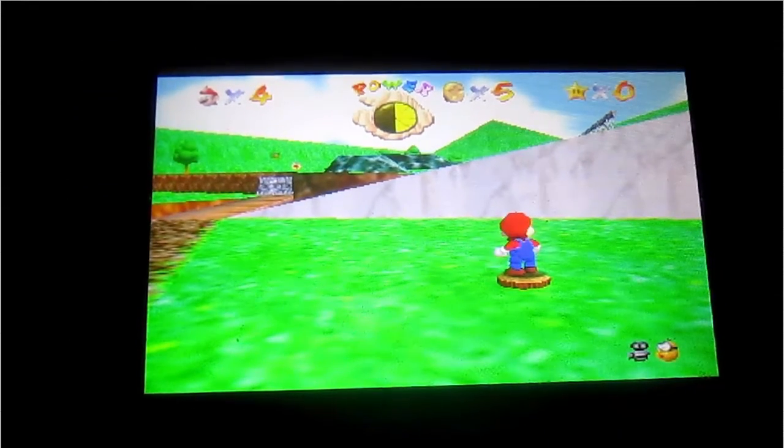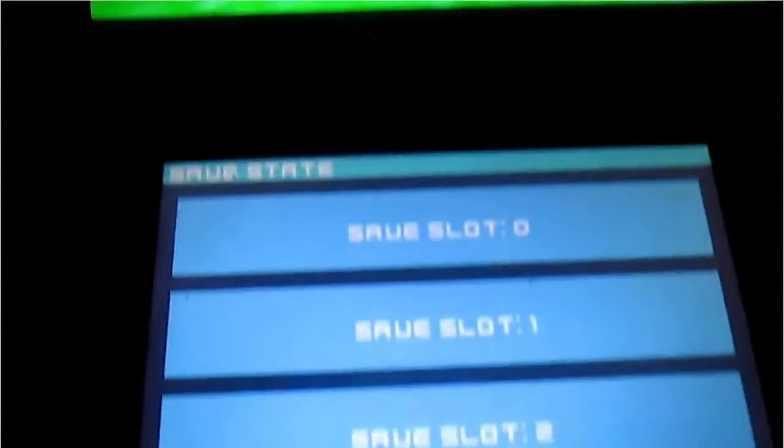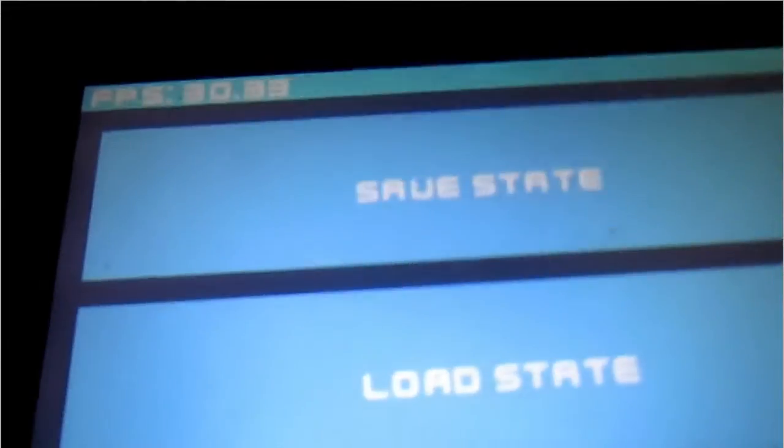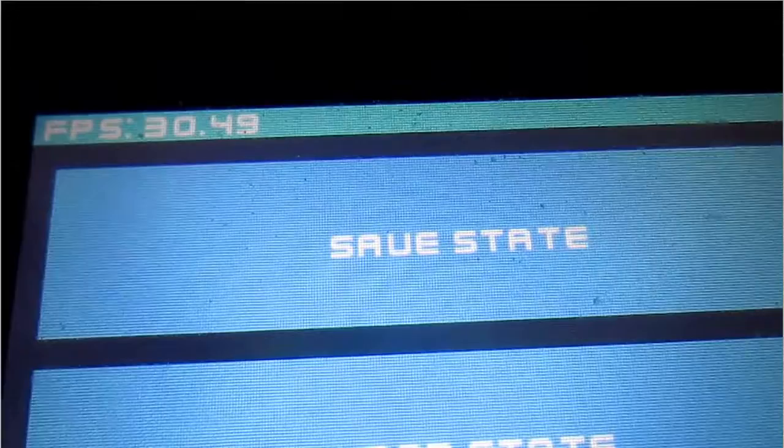Sorry, I'm back — I forgot to mention: the bottom screen actually has save slots. There's a menu — all you have to do is tap on it. There's load state, save state, close ROM, which lets you close out of the ROM and pick a new one, and options. With the options, there's trim skip and toggle audio.